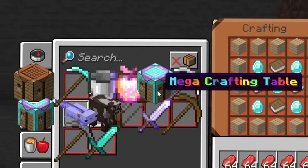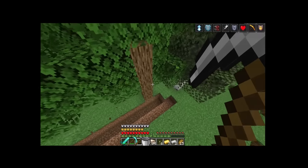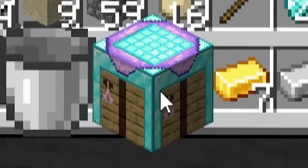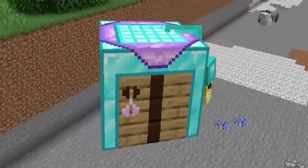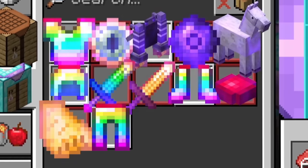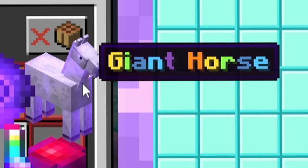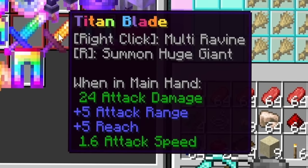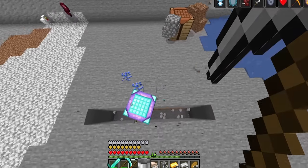Now I want the mega crafting table. Using a couple of books and some wood, I craft the new mega crafting table - it's even bigger than the last one! I can create giant rainbow armor, a giant horse, a giant jetpack, a titan blade, a giant eye of ender, and so many more cool things.